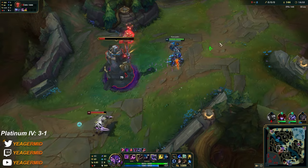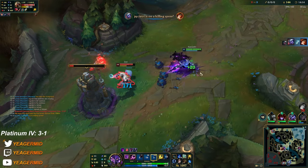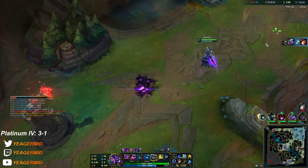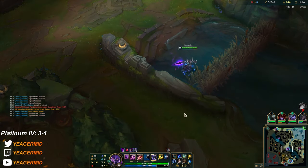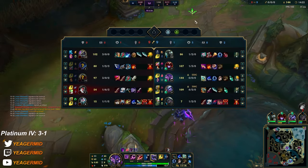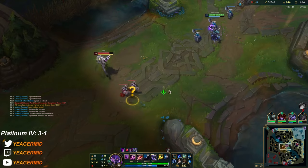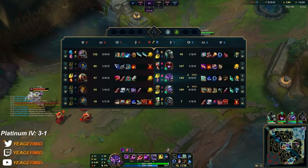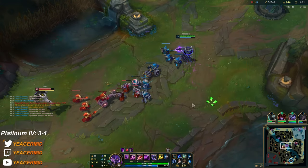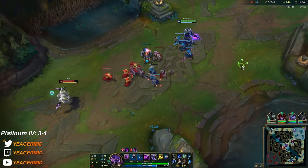Just going to keep pushing whenever he roams. I assume he does not have his ultimate up — if he does I'll probably die even if I Flash away. But look at that CS difference — that's because I did not move. I did not move at any point.